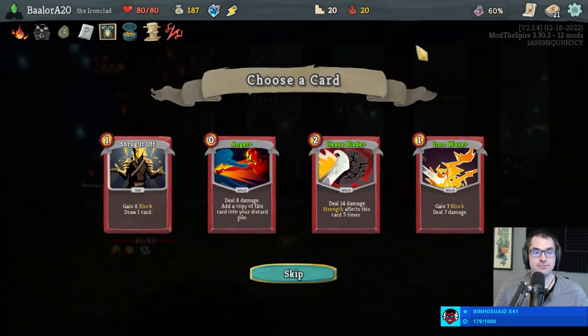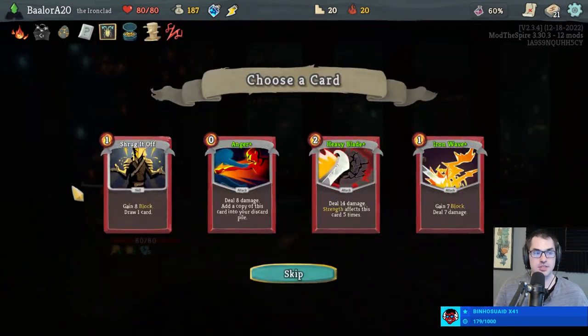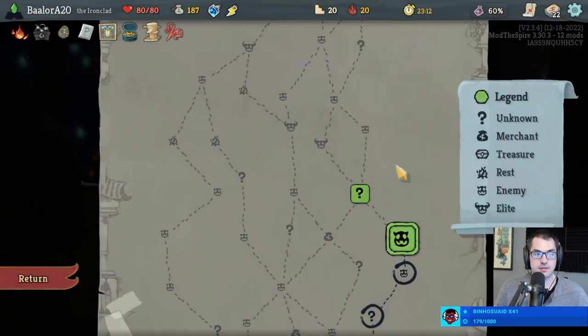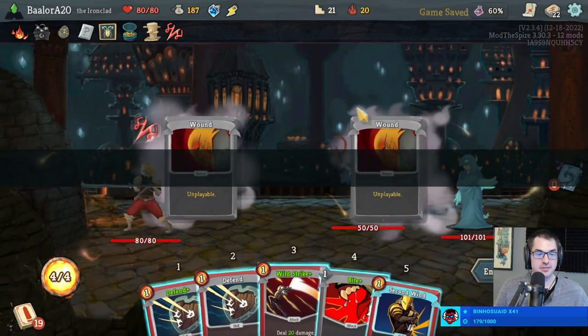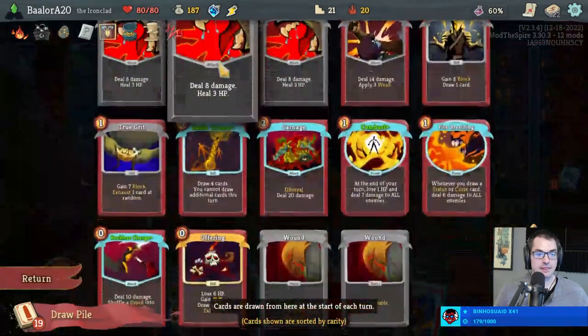Shrug seems okay. Don't really want a Heavy Blade — get an Iron Wave. Shrug seems okay. I'd take a Berserk now. Oof. Blech. Hmm.